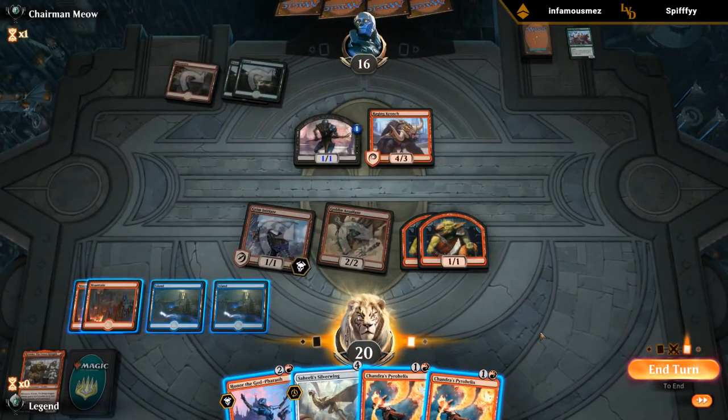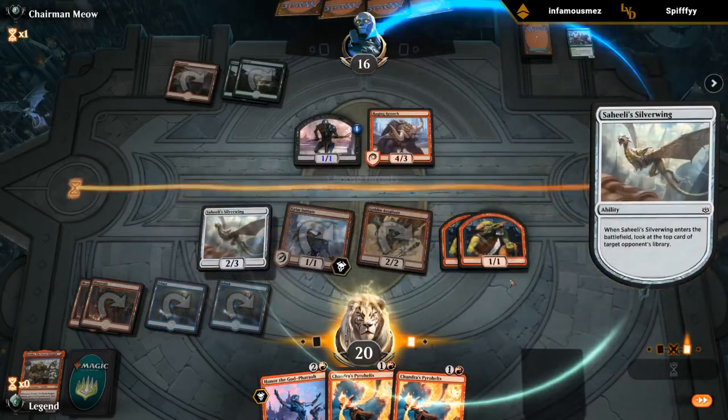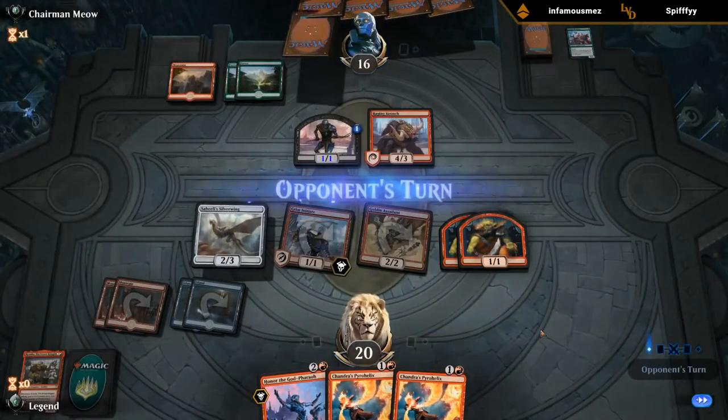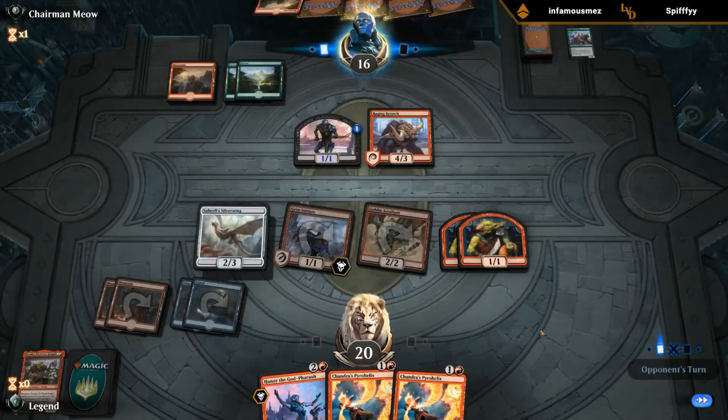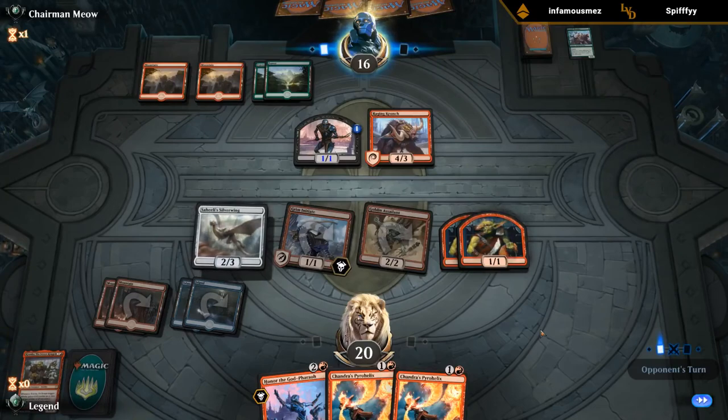We could just play the Silverwing. Since nothing really forces us to play the Pyrohelix on Krenko that turn, our opponent's probably going to stay on defense anyway since they're under quite a bit of pressure. We might as well wait, maybe combine First Strike plus Pyrohelix, or a Goblin Token plus a Pyrohelix to kill the Krenko and get ahead on board first. We do get punished if they have a fight spell, maybe.